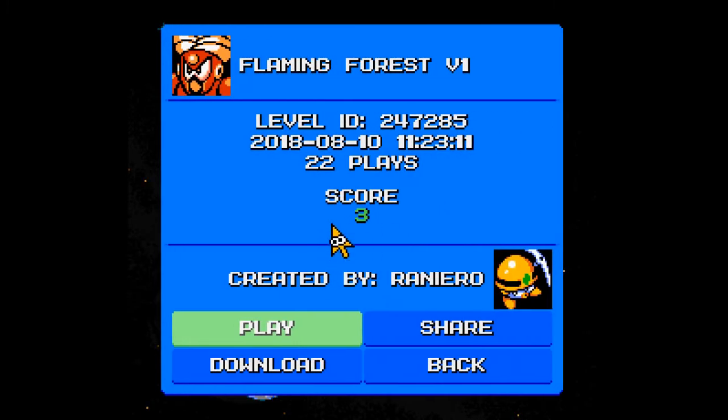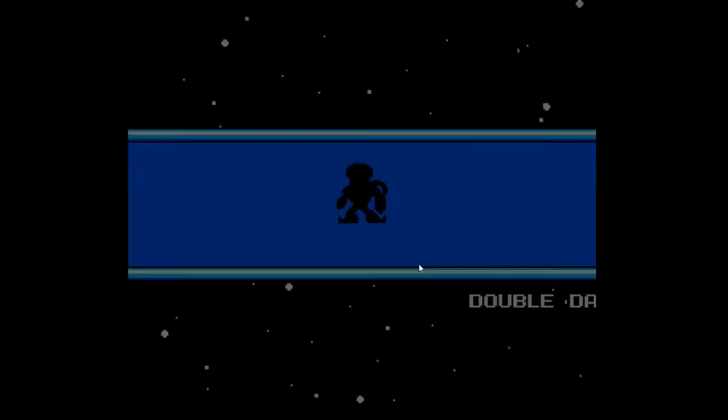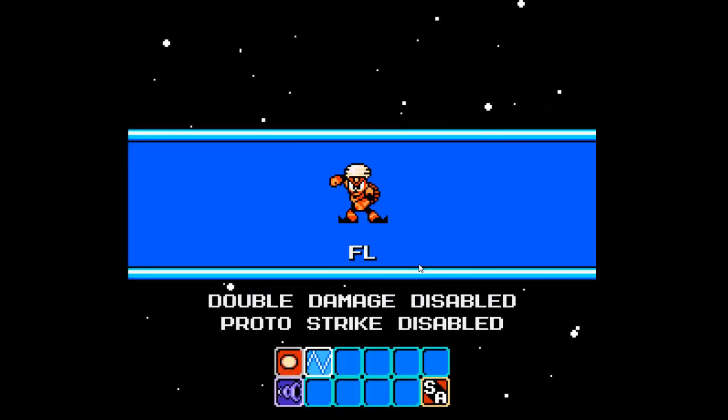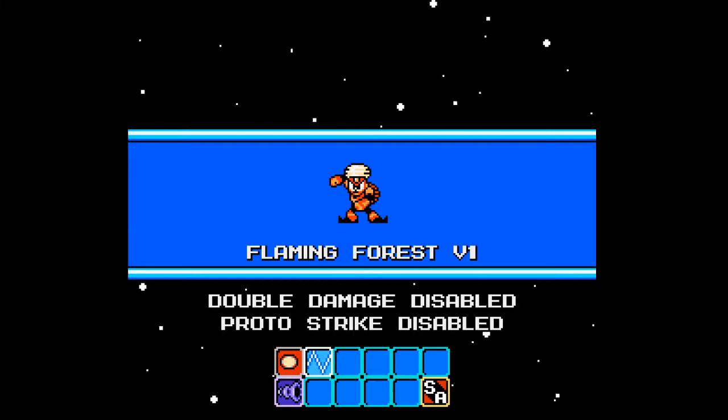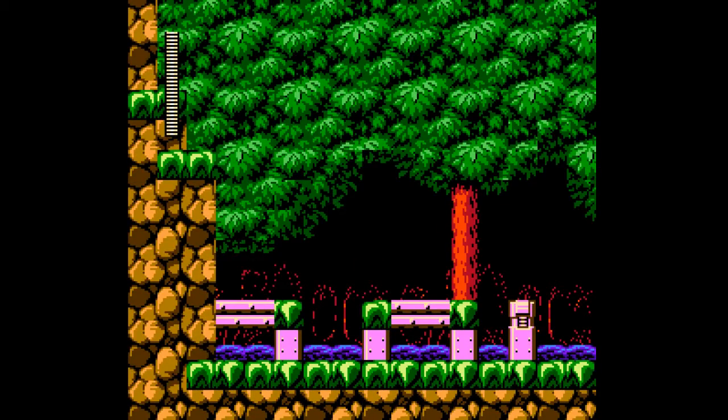Flaming Forest is the next one. Here we go — Flaming Forest version 1. Double damage disabled, protostripe disabled. Then we have the Gemini laser and the noise crusher.